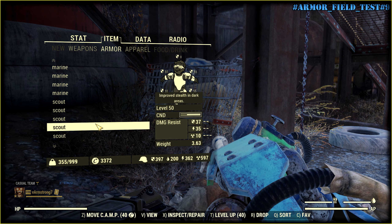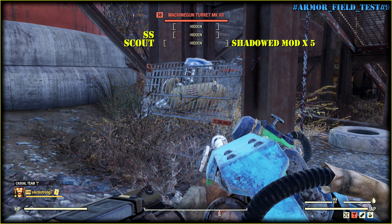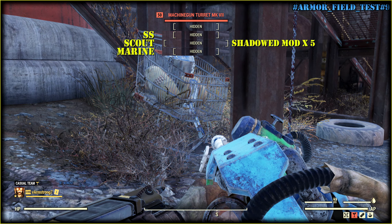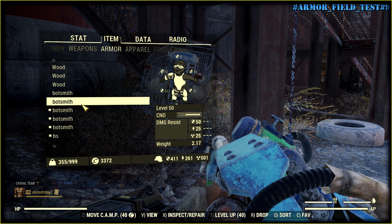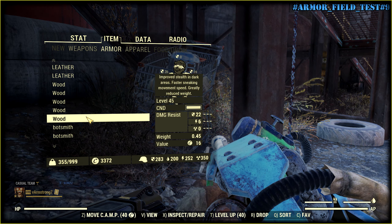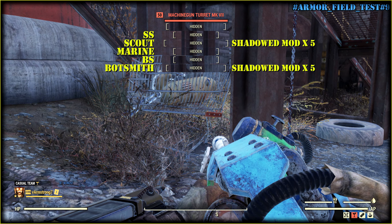Now let's try Marine Armor — same stealth as Secret Service. Now it's time for Brotherhood of Steel Armor — also the same. Now let's try Botsmith Armor: it has the Shadowed mod but it still loses to Covert Scout Armor. Wood Armor is just less sneaky than Scout Armor.